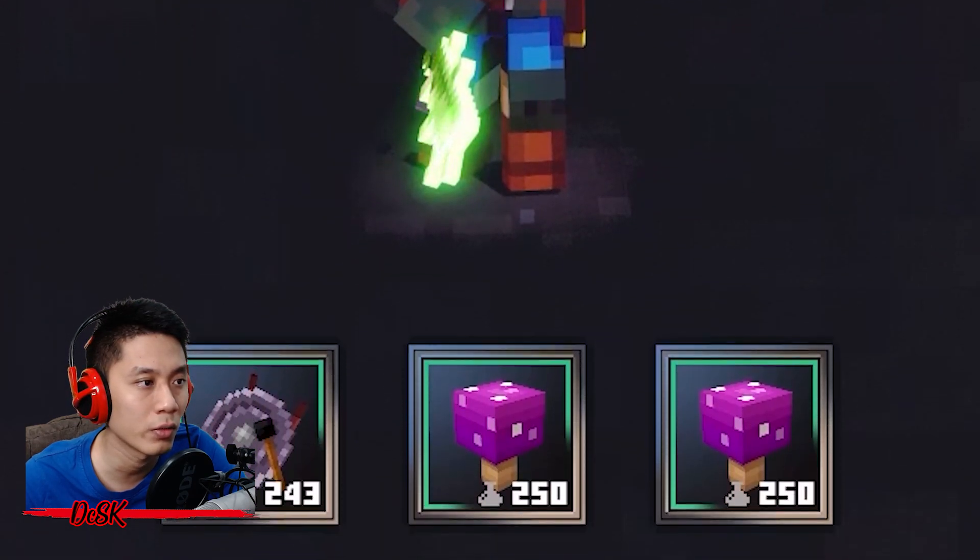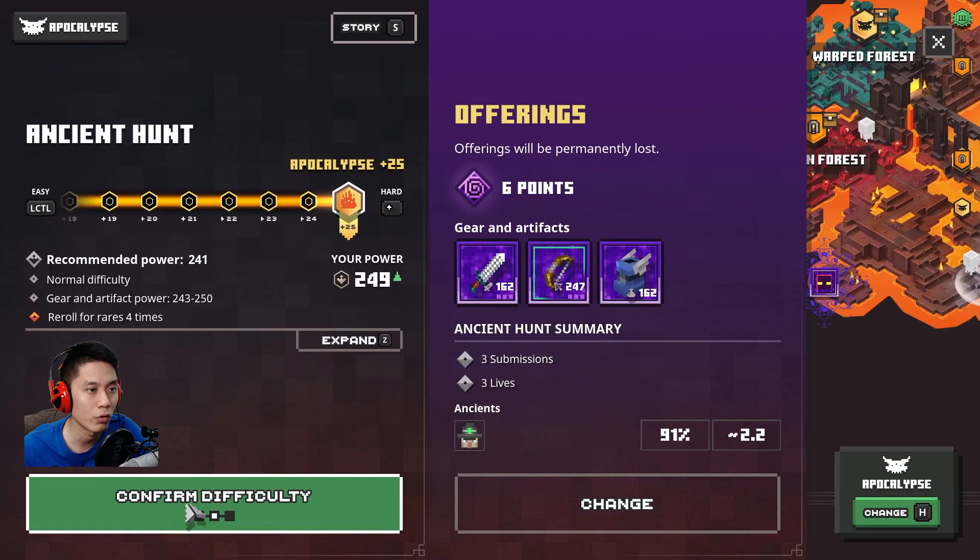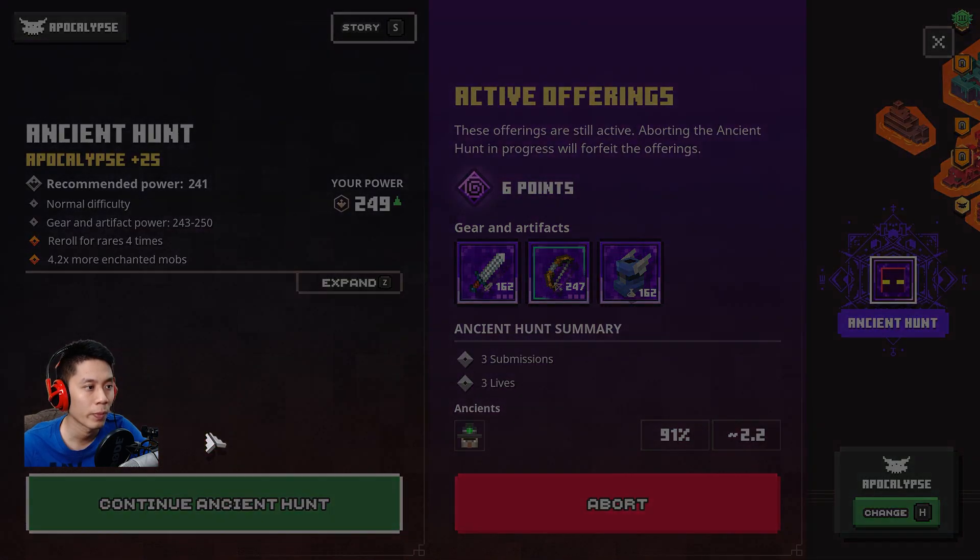Once you have everything, equip the best gear you have and start the hunt. I recommend going with six points — that's good enough. If you wish to go for nine maximum points for an even higher chance, you can do that. Select difficulty based on your gear capability — the higher the difficulty, the better the item power level drop in the hunt.